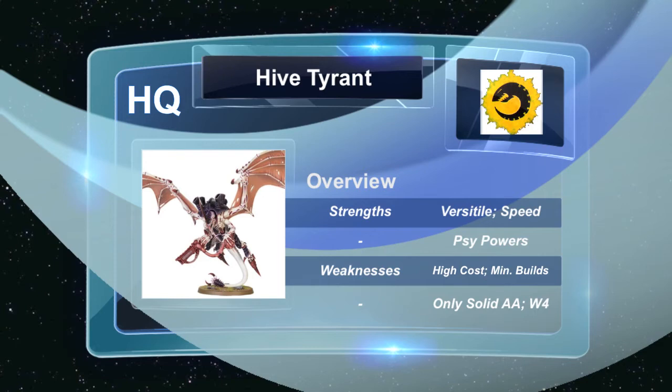Now the weaknesses are the big thing about the Flyrant — he's an excellent unit, don't get me wrong, but there are a few weaknesses. Primarily the big one is that he's high cost, not because his cost is incorrect, but in regards to being our only reliable anti-air unit, which is a bit rough especially when playing against other Flyers. There are very few builds that are actually effective with the Flyrant right now. You hear me saying Flyrant because that's probably the only version you see of the Tyrant these days.